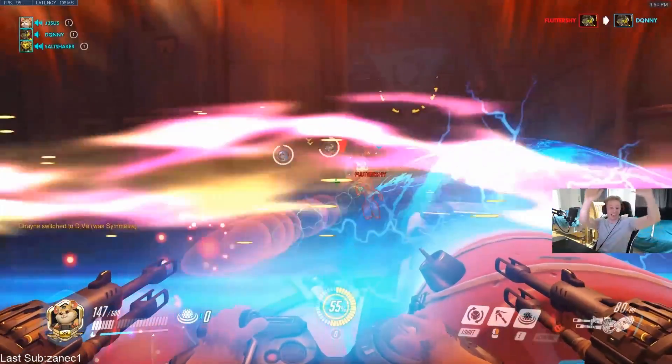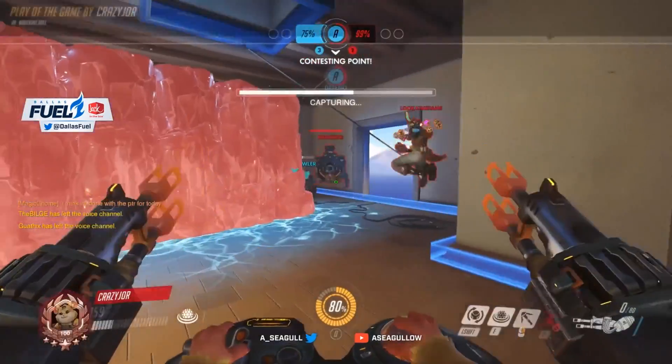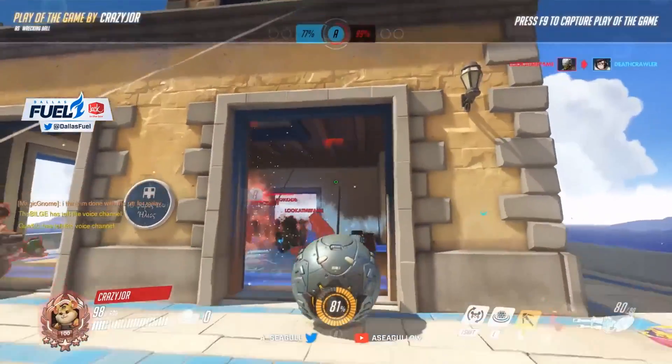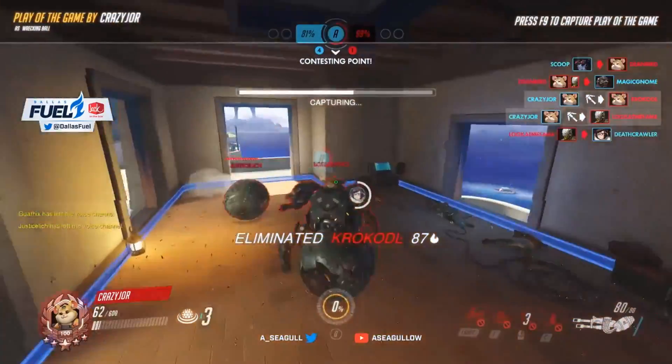What that means is, very similar to a character like Doomfist, you're going to have to have a strong grasp over the moveset of Hammond, or else you are just going to feed and do nothing. That's why I think this guide is so important.